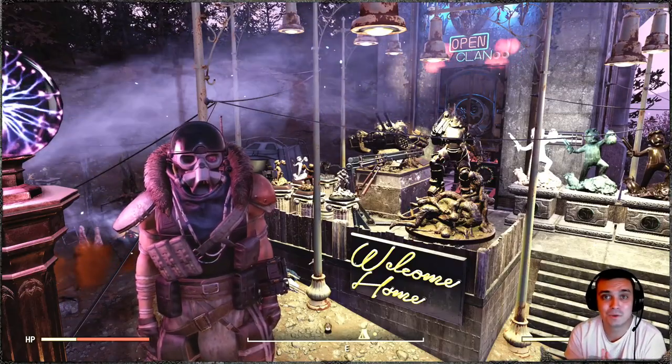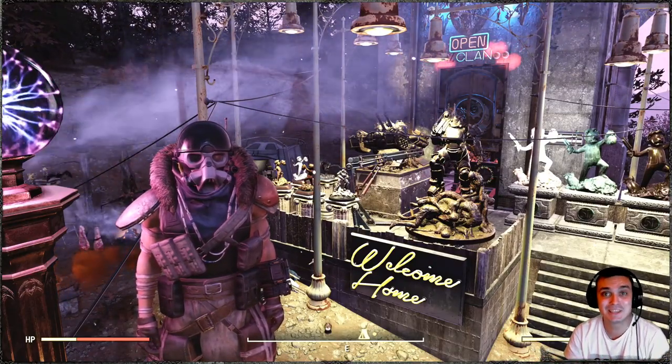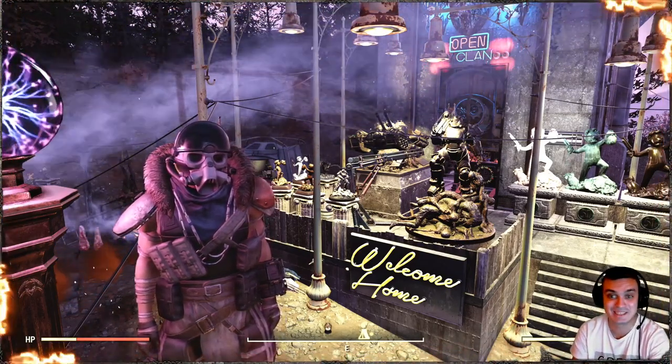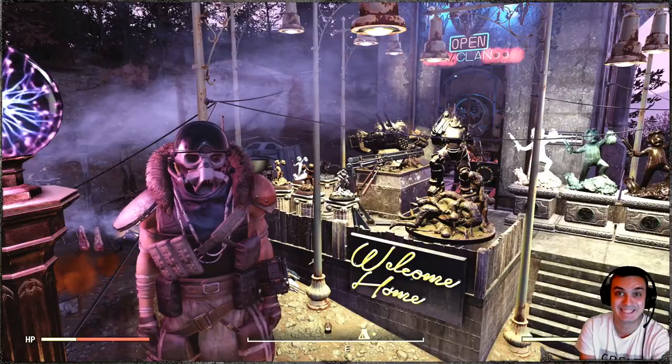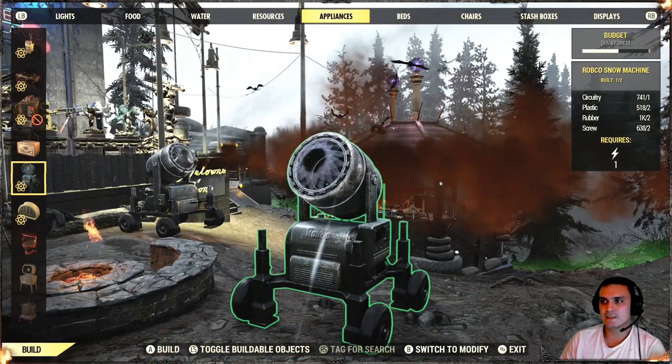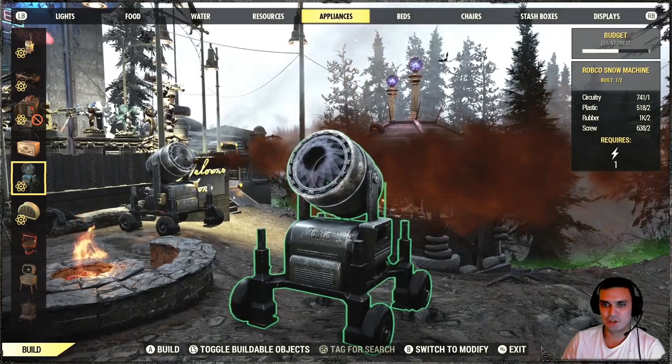Alright, so a quick bundle review — the bundle is actually really nice and I'm going to show you why exactly. It's actually good. The first item we're going to take a look at is the Robco Snow Machine.